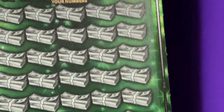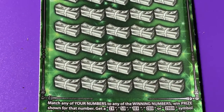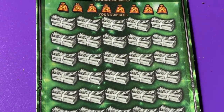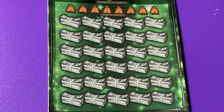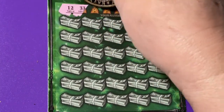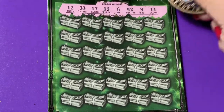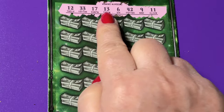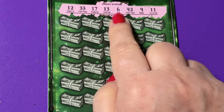Fastest Road to a Million — let's see what you can do today. This is ticket number 11. Let me get it on the clipboard so it doesn't move around and get it in frame. These are our winning numbers: we have a 9, 11, 12, 13, 17, 33, 42, and a 6.